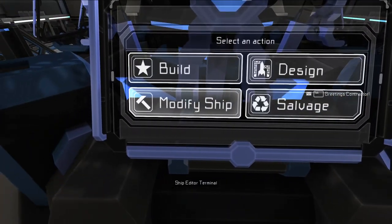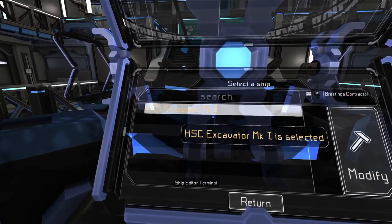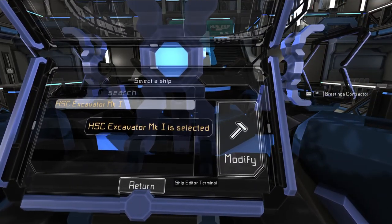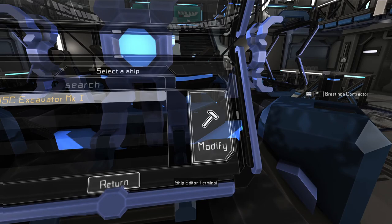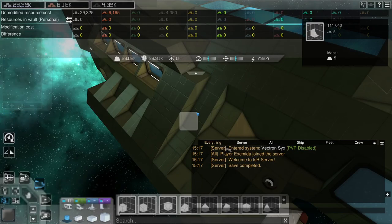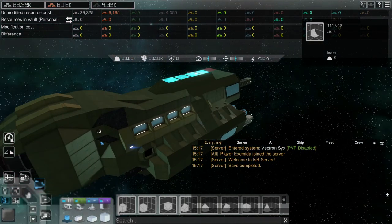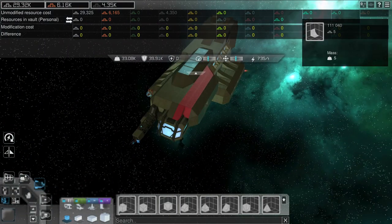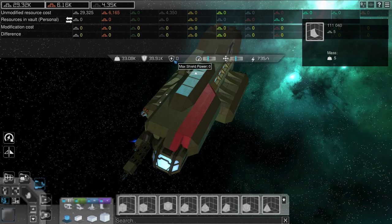Let's see what we need to make the shield generator. Let's go to modify ship, click on the ship we own — only the ships you own will be listed here. Then click Modify. So this is the ship editor. You'll be able to see its stats, what it costs, all that. As you can see, we have no shields.